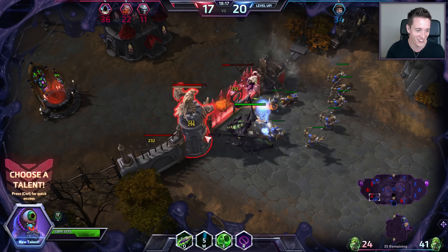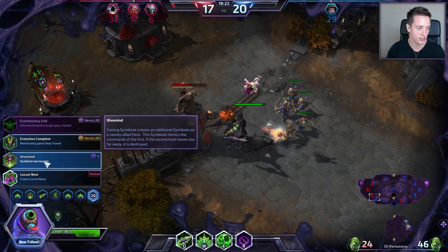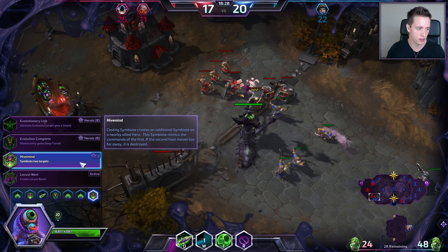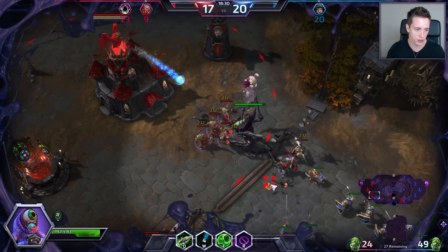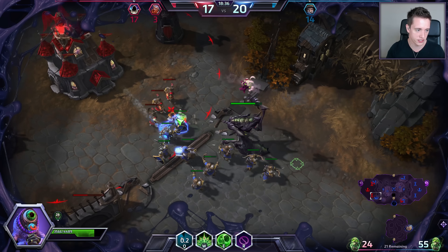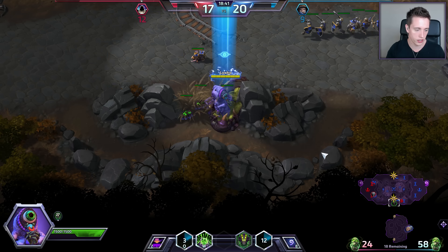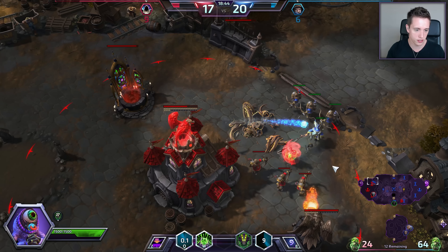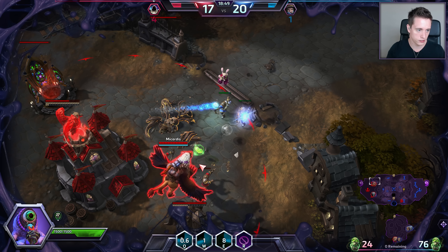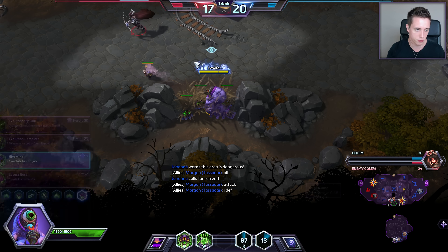Boom, level 20! Okay — not yet, need one more. There we go! We're going to be going for Symbiote two targets — Hive Mind. I haven't actually used this one in a very long time. So basically I can Symbiote twice — the Symbiote goes off twice, it's very nice. Let's keep pushing in. Basically what this one does: casting Symbiote creates an additional Symbiote, which is obviously very nice.